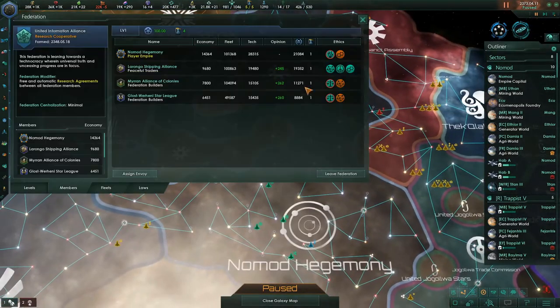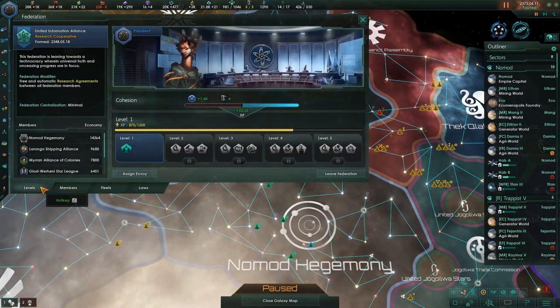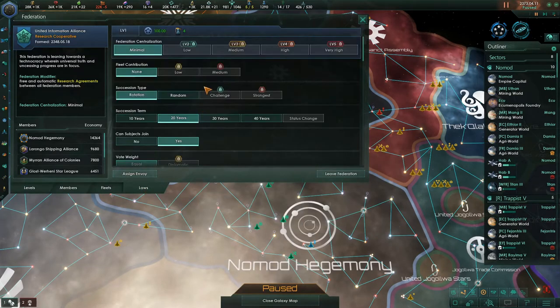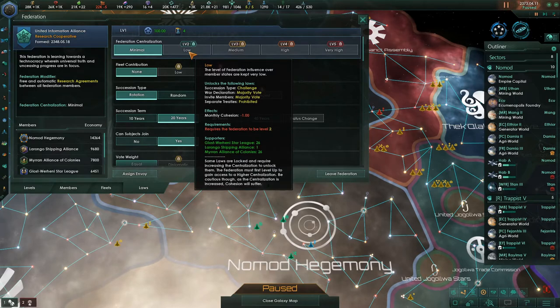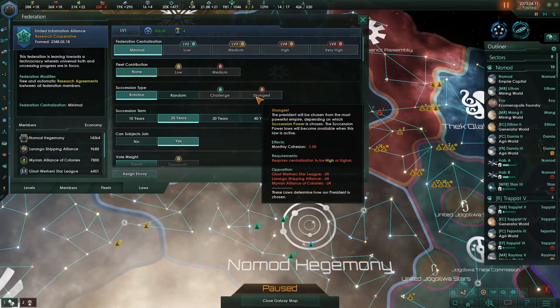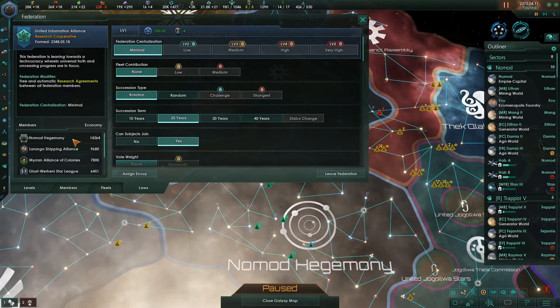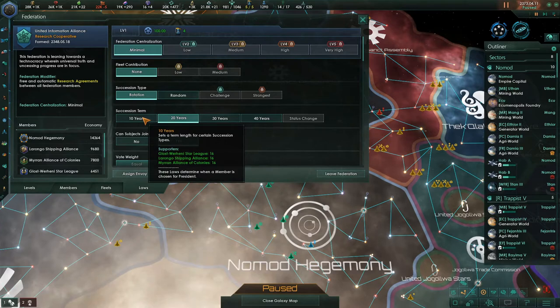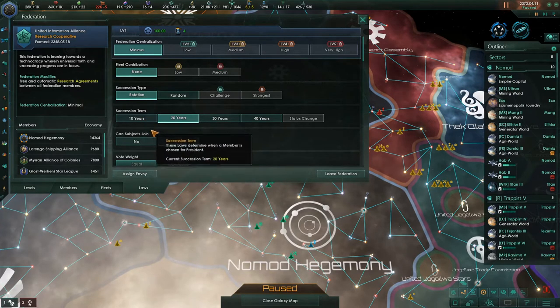We'd like to be able to start taking control of some of the federation things. We have to get to level 2 of the federation — we're at 870 out of 1200. When we get to the next level, level 2, we can change the laws for federation centralization, succession type. It unlocks the succession type challenge and war declaration majority vote, which is what we'd like to do.